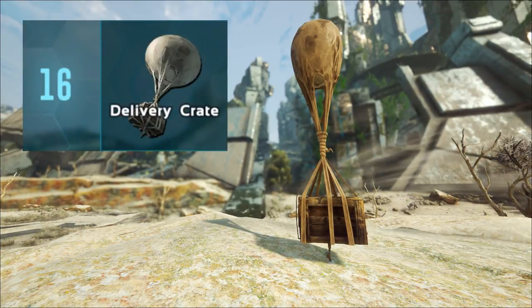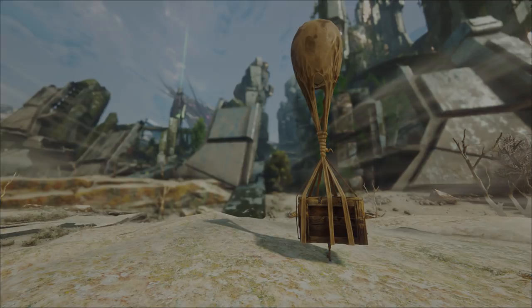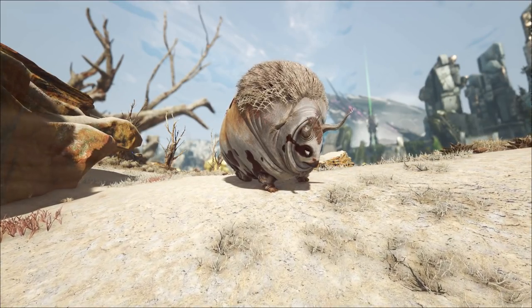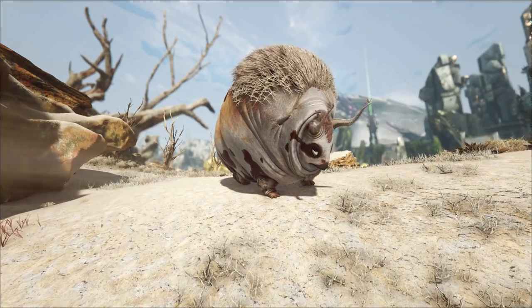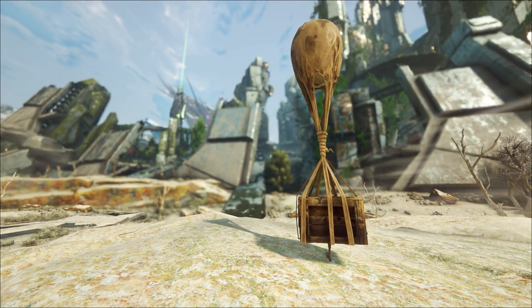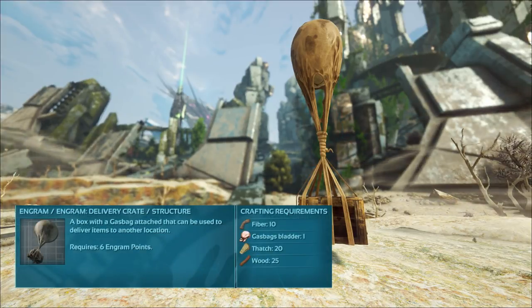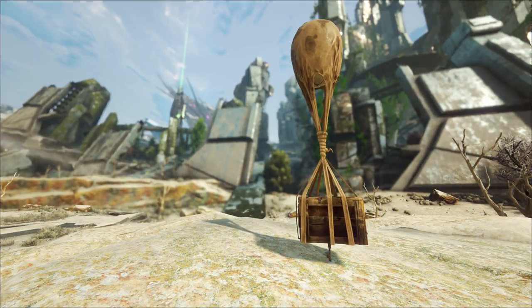The first thing you need to do is get to level 16 — it's a level 16 engram. Next, you need to hunt down and get a gas bag bladder. This could be a little difficult at lower levels because gas bags can just fly around. The crafting recipe is 10 fiber, 1 gas bag bladder, 20 thatch, and 25 wood — very cheap, actually, minus the gas bag bladder.